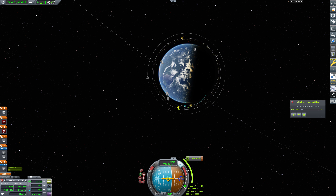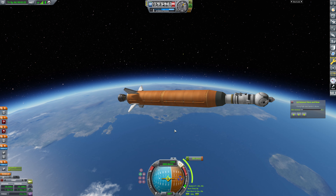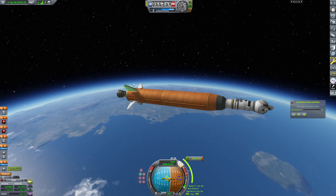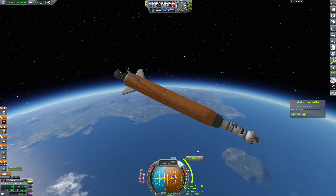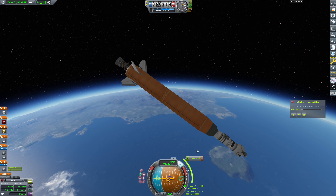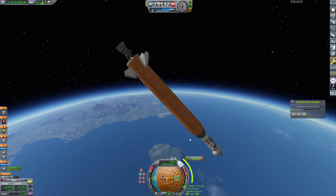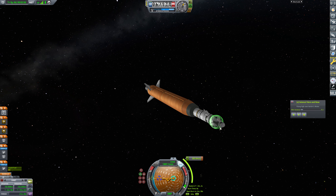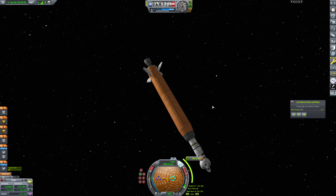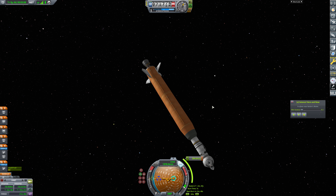We're going to add a maneuver at the apoapsis and circularize. We can't lock to the maneuver node, but that's fine - we're just coasting. We'll try to turn our way over there using our very tiny reaction wheel and our fins. We don't have that much fuel left here, but it's plenty to get into orbit and do a significant part of our inclination change - maybe enough to get our full inclination change and a significant part of our transfer done. We're overshooting here. That poor reaction wheel working overtime. Our fins are barely doing anything at this altitude - that's why we overshot this pretty heavily. We are officially in space now and we've got plenty of time to get turned back.